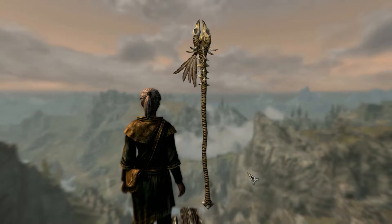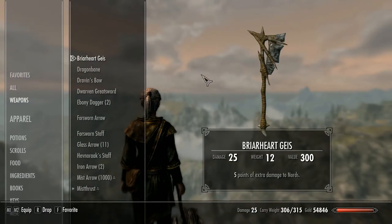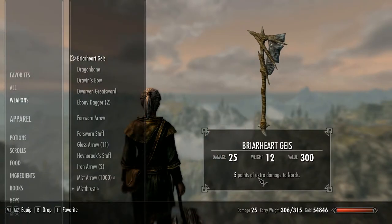I like all Forsworn weapons actually. Next, let's have a look at Briarheart Geiss. It's a unique Forsworn Axe having one more base damage point than a normal Forsworn Axe, which is quite powerful anyway. It also contains a unique enchantment that adds five extra points of damage to Nords, so that's particularly handy if you're going to join the civil war for the Imperials.